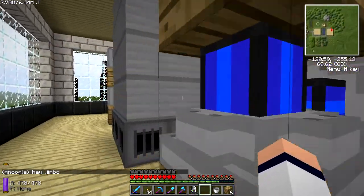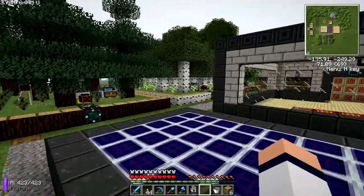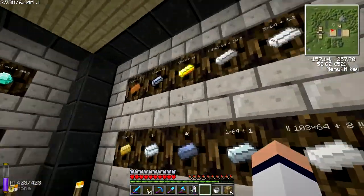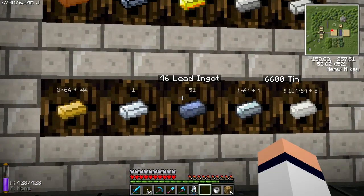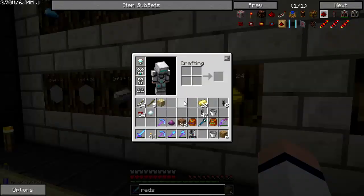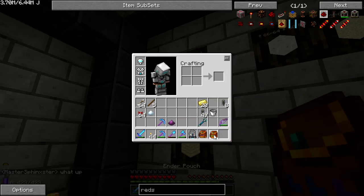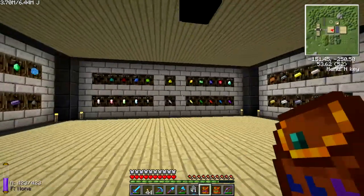I've got this going — it's done, it's getting water, it's full of water. All I need now is some fuel. I'm going to do some planning and test some stuff out in a creative world I have running. Let's empty the inventory — get rid of the iron, tin, gold, lead, silver, and the glass.